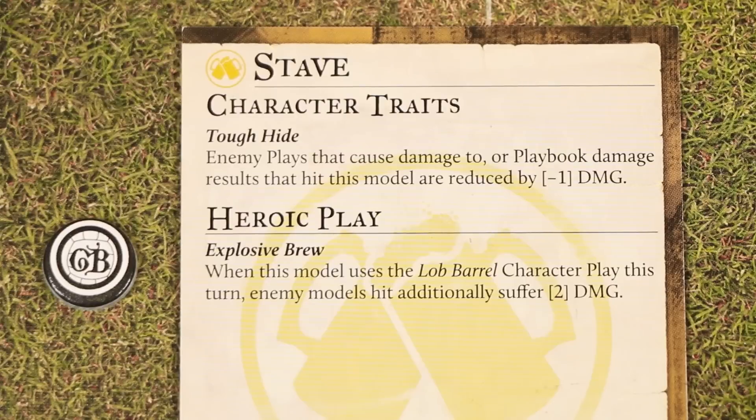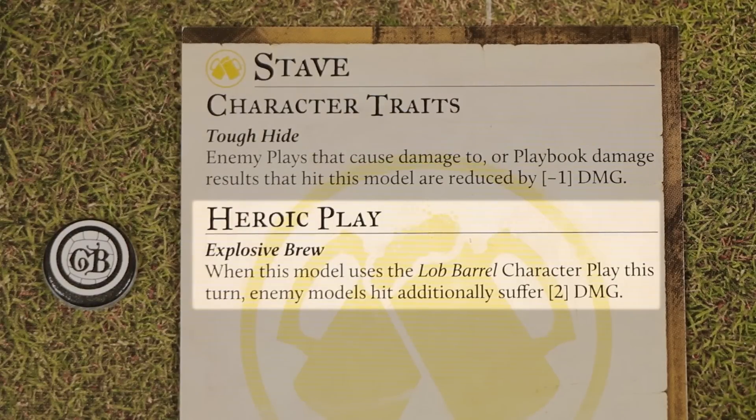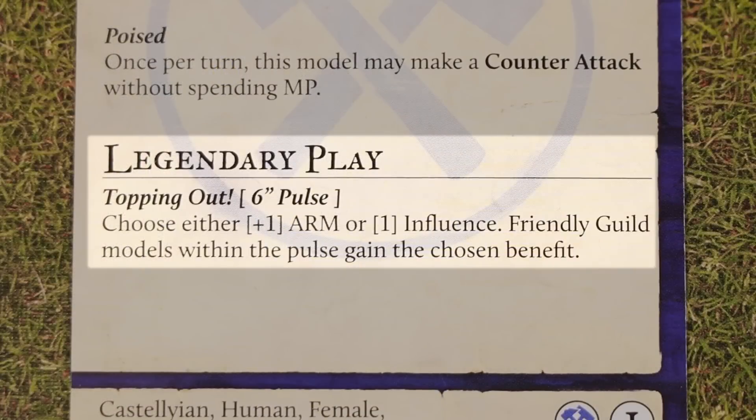Along with character plays, there are also heroic plays, which some models have and will be found on the back of their profile. These will always cost one momentum point, may only be used once per turn, and will last until the end of the turn unless otherwise noted. Legendary plays are also on the backs of some character profiles, but these have no cost. Instead, they can only be used once per game — even if that model gets the taken out condition and later returns to the pitch, they won't be able to use their legendary play again. Unless noted, effects from legendary plays also last until the end of the turn.